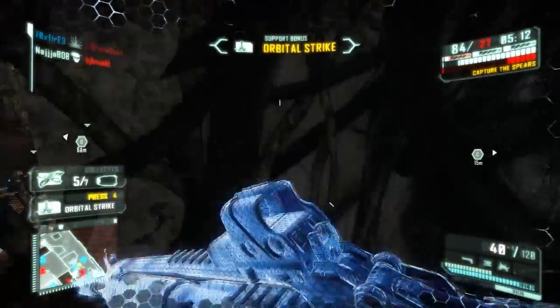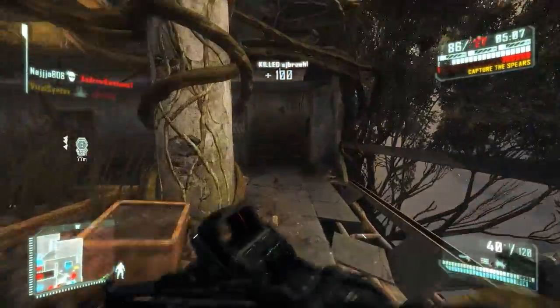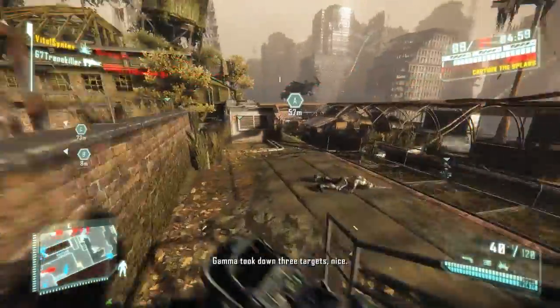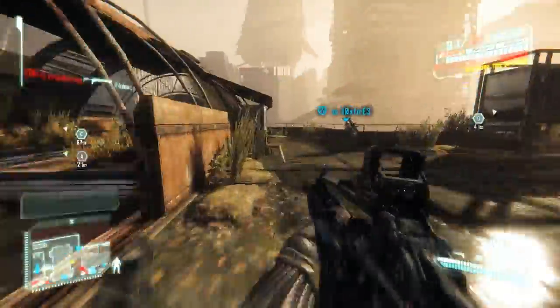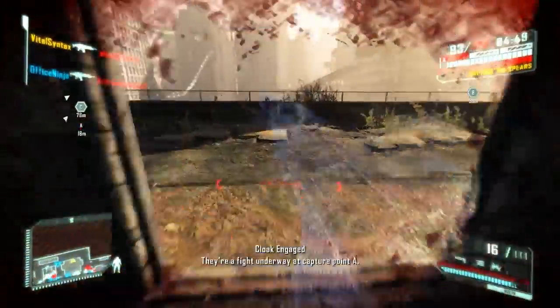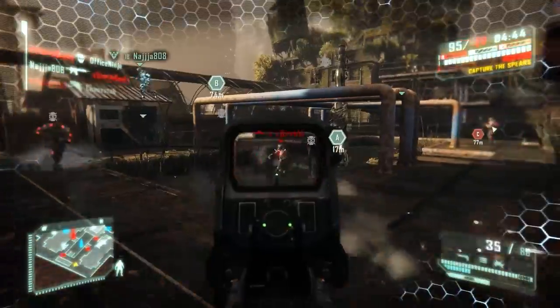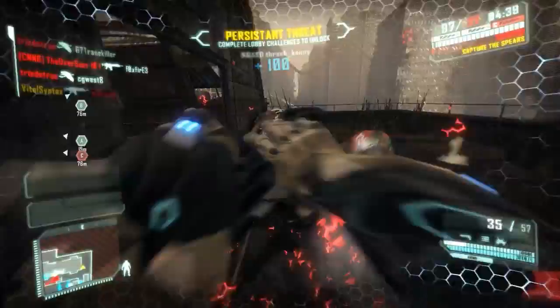Obviously the graphics of any Crysis game are absolutely amazing, and Crysis 3 is no different — it's the best-looking game on any system right now. It destroys my computer, which was recently upgraded to a GTX 680, and on the highest settings I'm getting anywhere from 30 to 40 frames per second. That's really impressive of just how powerful this game engine is. Everything from the facial animations to the textures, weapon animations, lighting, and particle effects is just top notch.